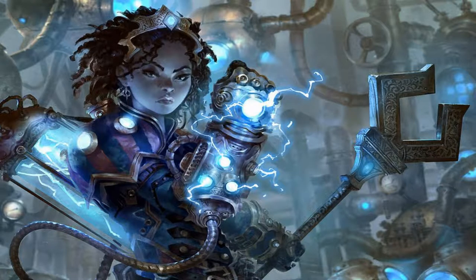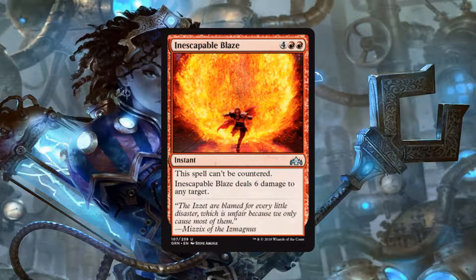Red does have one honorable mention: Inescapable Blaze, an instant for 4 generic and 2 red mana. It can't be countered, and it deals 6 damage to any target. 6 mana is a bit hefty for what red wants to be doing, but the fact that it's an instant makes it a little better, and 6 damage to any target — which could be either a big creature or your opponent to get over that last bit of damage — makes this card something that should definitely be paid attention to. I most certainly wouldn't build around it, but if you're already running somewhat heavy red, this is a good card to have.